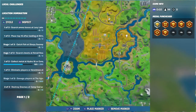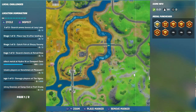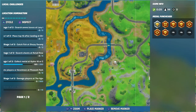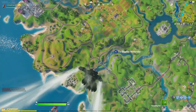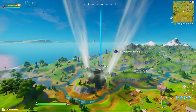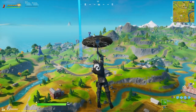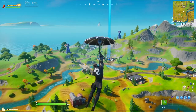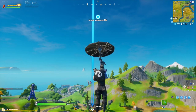Now we're going to move to our second location where you can also collect metal for this challenge, which is Compact Cars. This one is literally a recycling place for cars, and it's located on the map a little bit up on the right of Fancy Farms.